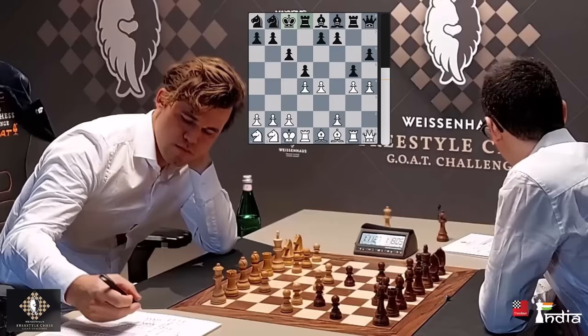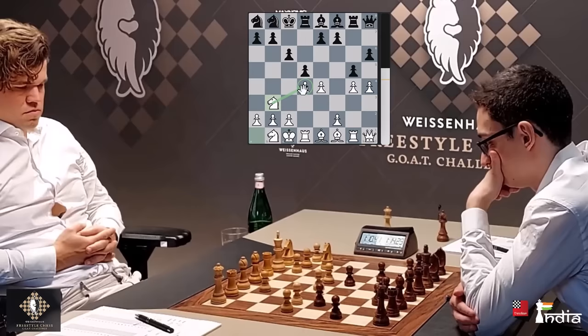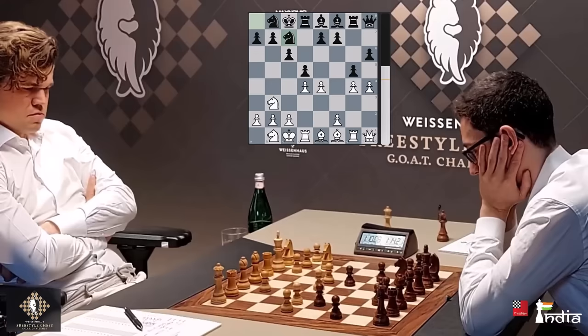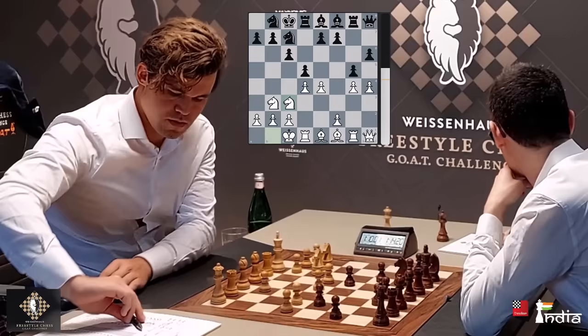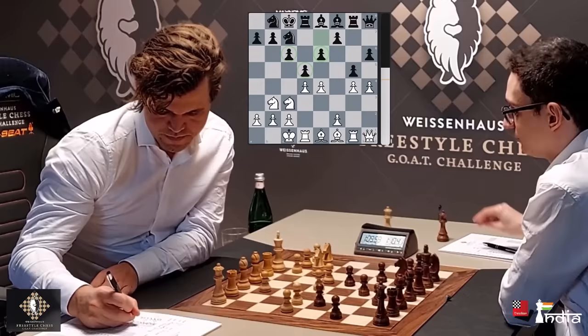Caruana long castles, controls his D5 square with his rook, and also hopes to put pressure on the D4 pawn. Magnus defends his D4 pawn with his knight and says to Fabi: I have more space, I have better piece development. Caruana brings his knight to C7, and with every move White's pieces are slightly more active. The knight is on B3 and now the other knight comes to C3 — fantastic chess by Magnus, just following opening principles: develop your pieces, control the center.